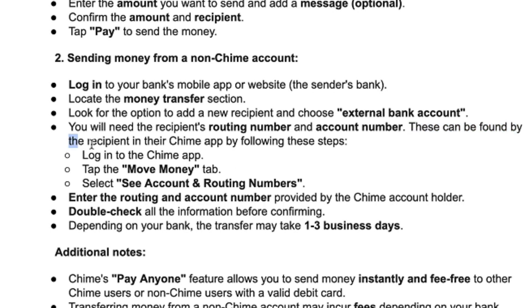These can be found by the recipient in their Chime app by following these steps: log in to the Chime app, tap the Move Money tab, select See Account and Routing Numbers. Then enter the routing and account number provided by the Chime account holder. Double check all the information before confirming — very important — and depending on your bank, the transfer may take between one and three business days.